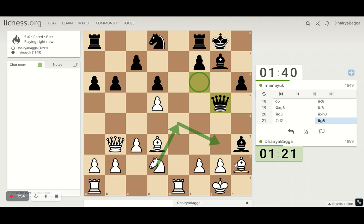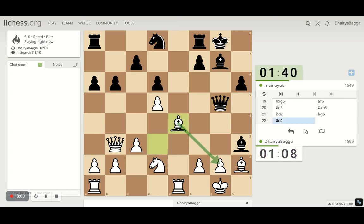That's a nice move — attacking everything, threatening mate. He'll take the knight maybe. I'll go here trying to defend the mate but he takes the knight, and as soon as he does that I'll take his bishop — so it's equalized. Not giving the opponent free stuff.